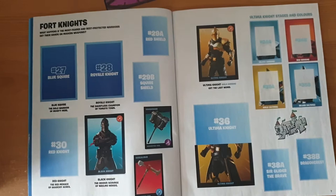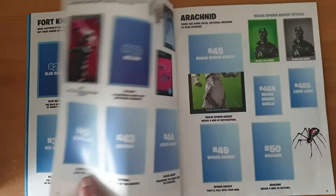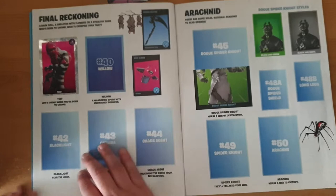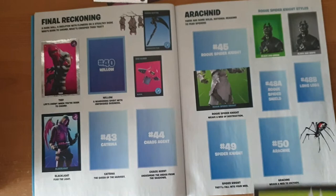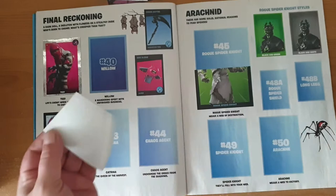Number 33 — again we don't need that. 37, just my luck. 39 — of course we don't need it, and this is not looking good. Well, at least we need number 42, which is the Black Light — fear the light. Number 45 — that's perfect actually, because it's the top half of the Rogue Spider Knight. So that's one image completed.